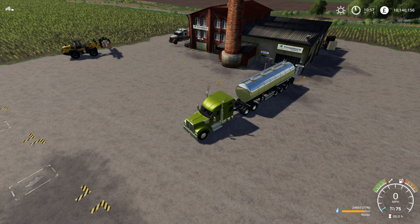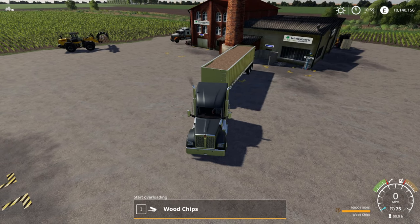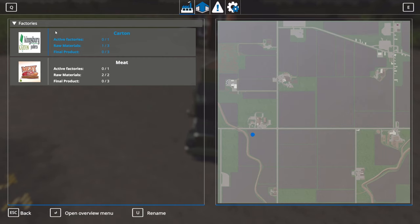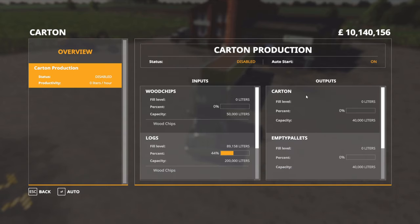The third thing we are going to need are wood chips. We've got the wood chip lorry reversed up here. Before I start to unload this, I'm just going to go into the Global Companies menu. You'll see in your factories here we've got the carton factory, which is cartons and pallets, and we've also got the meat factory. We'll come to the meat factory in a little while. If we go into the carton factory and hit the overview menu, you will see for carton production, as well as empty pallets, it does produce cartons. We're only interested in empty pallets for this video.